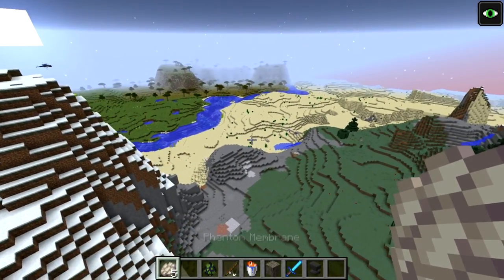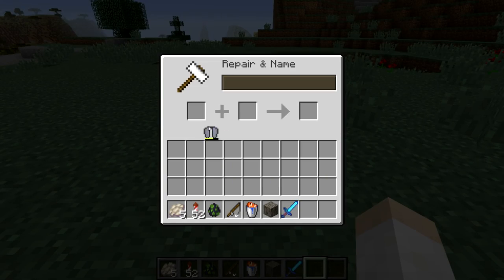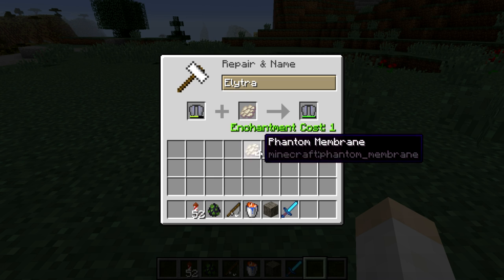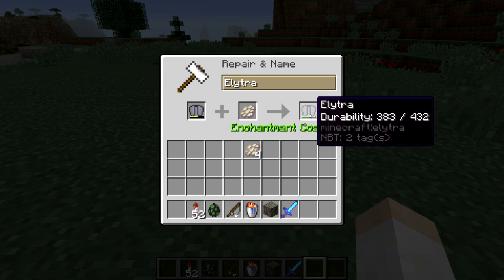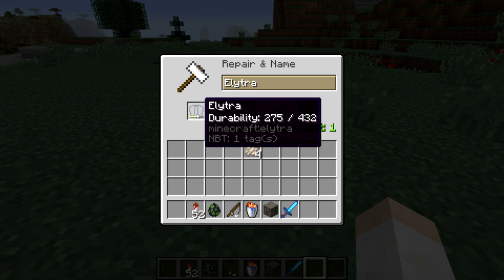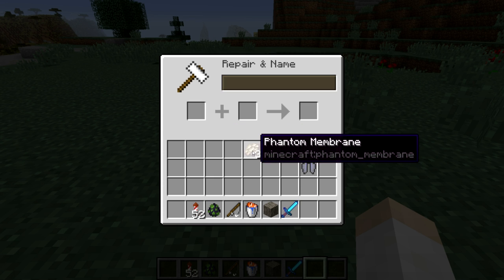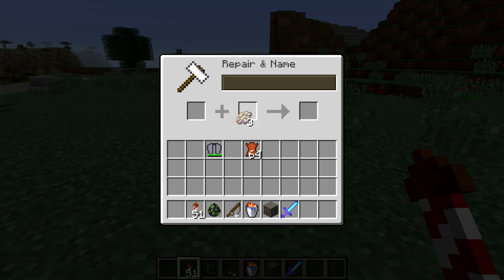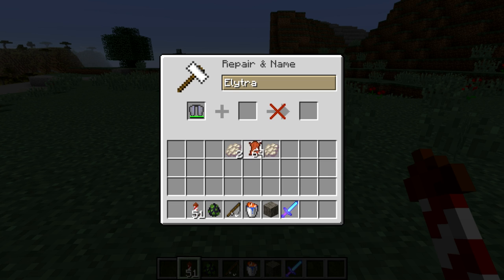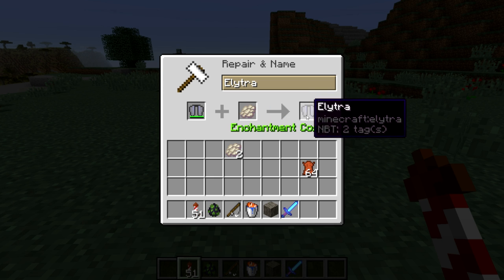These phantom membranes can actually be used in an anvil to repair your elytra. Here we have an anvil and a slightly damaged elytra. If I go ahead and put this in here with a phantom membrane, you can see it repairs the durability from 275 to 383 — a little over 100 durability increase. And since the phantom membrane is now used to repair elytra, that means you can no longer use leather to do so.